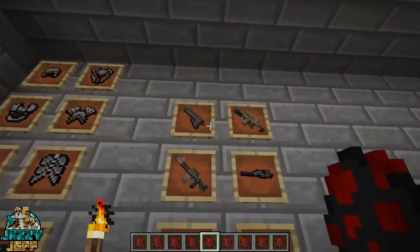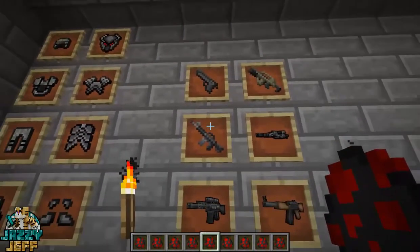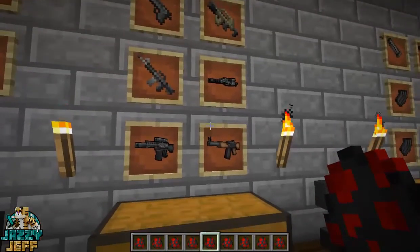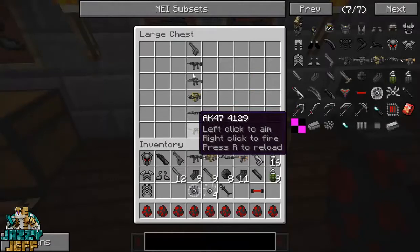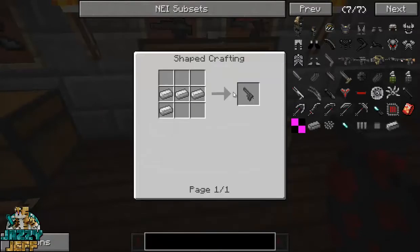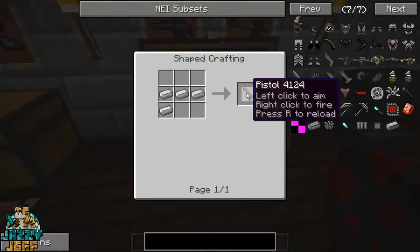And a little bit more exciting — we have all the weapons here. We have pistols, we have the M4 I think, the sniper rifle, and the AK-47. So these are actually not too difficult to make as well. The pistol you'll be able to get pretty early on in the game if you are playing survival — it just uses iron ingots. Just four iron ingots and you can get a pistol. But you will need some ammunition as well, which is a little bit more difficult to get.